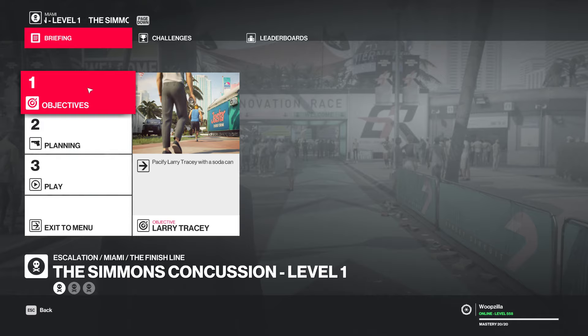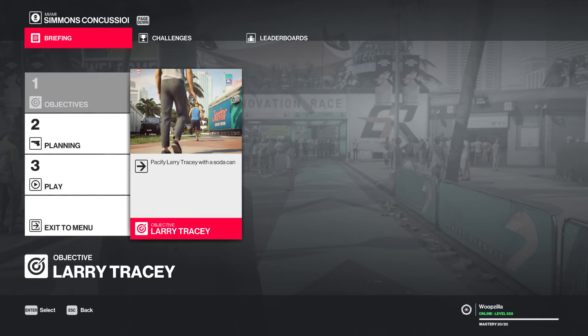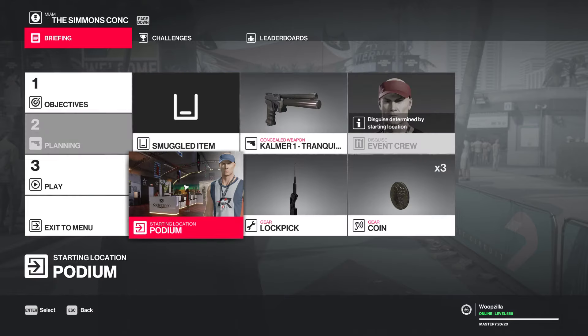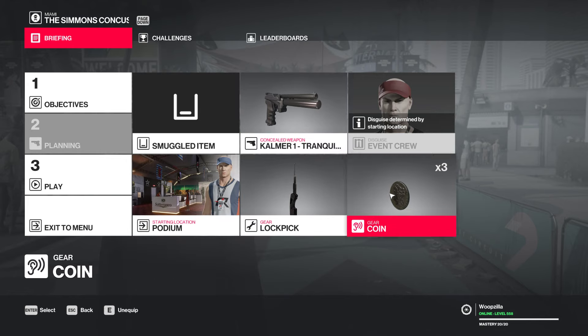Alright everyone, welcome to the Hitman 2 video. This is going to be an escalation going for Silent Assassin — the Simmons Concussion. We're knocking this guy out with a can, and that's all we have to do. To do that, we're starting at the podium with a tranquilizer, a lockpick, and some coins, and that's all we're going to need all the way through.